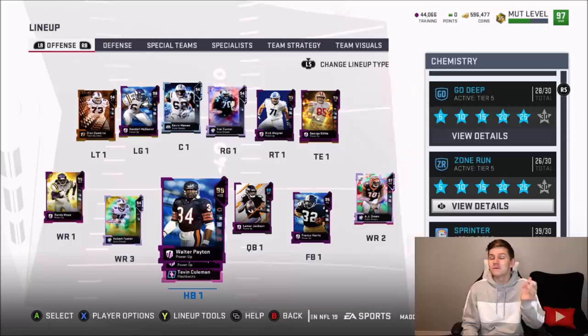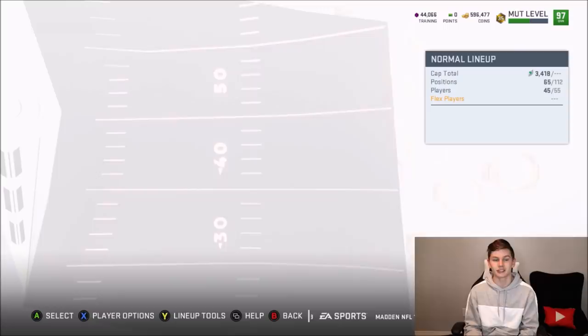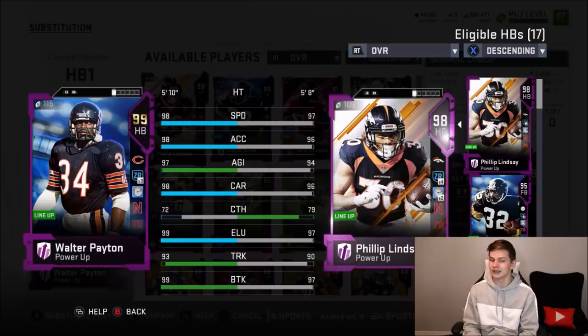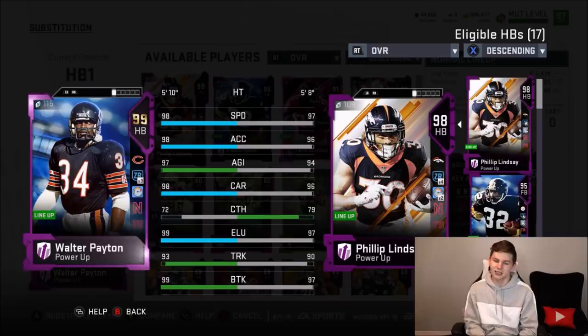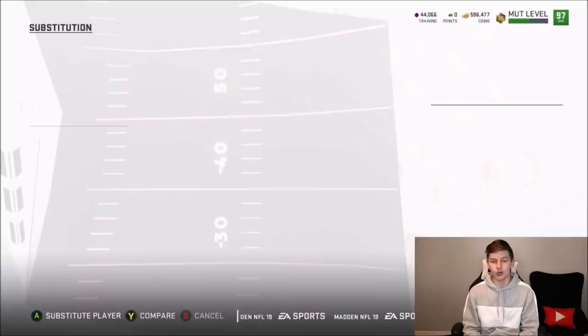You guys said I should pick him up — he had a pretty good game last episode. We also picked up Kittle. Now Walter Payton is looking pretty dang good: 98 speed, 98 acceleration, 97 agility, 98 carrying, 99 elusiveness, plus a little more trucking and break tackle. Philip Lindsay has a 93 truck, 99 break tackle, and 80 strength, so this man better be trucking over everybody on defense.